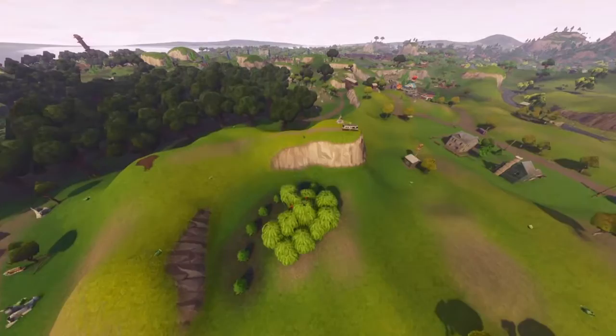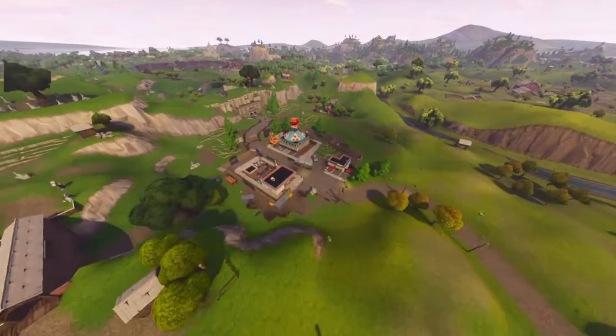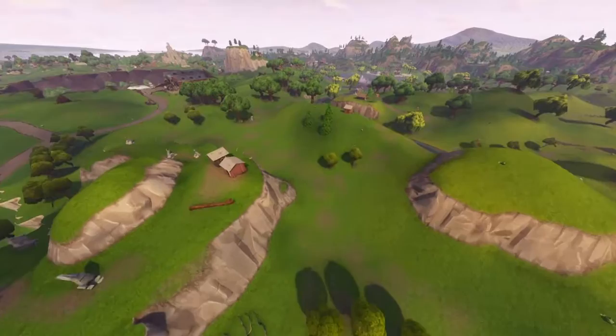You're going to need four shotgun eliminations — that one's pretty self-explanatory. Just go into a game, grab a shotgun, maybe go to Tilted Towers. Bang bang, you'll get that one done real fast.